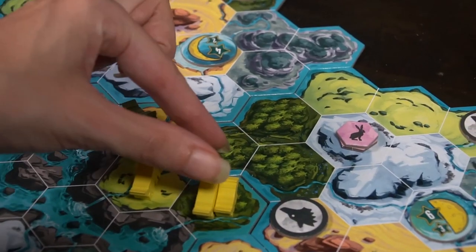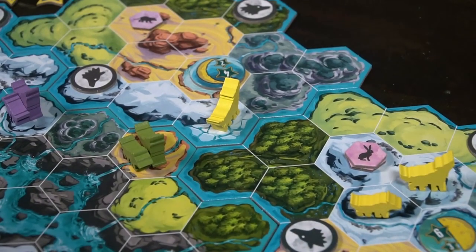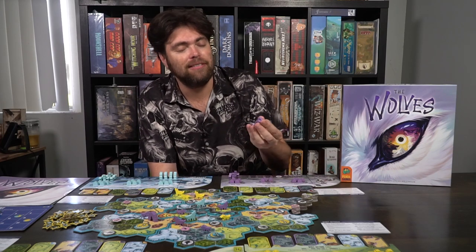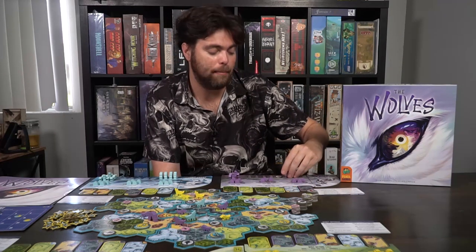All the while you're gaining tokens — howl tokens for bonus actions, which are super useful, and terrain tokens that can be useful if used correctly, especially when it comes to dominating. You can also dominate other players' dens and even lairs, as long as you meet requirements — within range, flip three tiles, take them off, put on the moonlight board, place yours instead. However, when players dominate your stuff, you might lose them from the board for scoring purposes, but at the end of the game you still score points for all pieces placed — whether they were dominated or not.